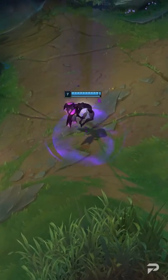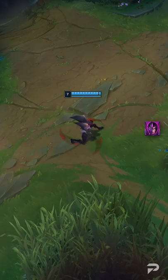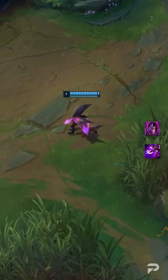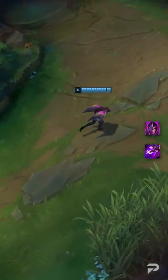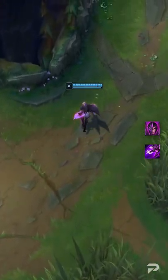For example, did you know that you can animation cancel your Evolve animation? To do this, you're going to have to click on the Evolve with your mouse and at the same time press E. If you've done it correctly, she'll cast her E and avoid the long animation. This can also be done with the recall button, but it's a little bit more difficult.